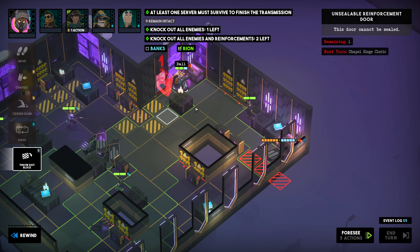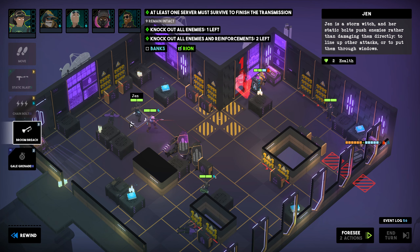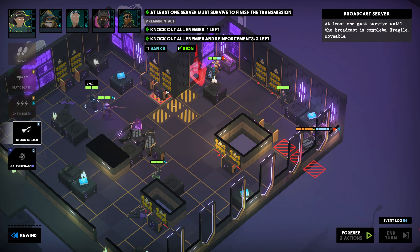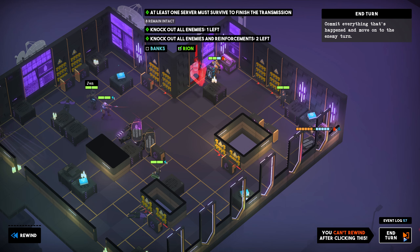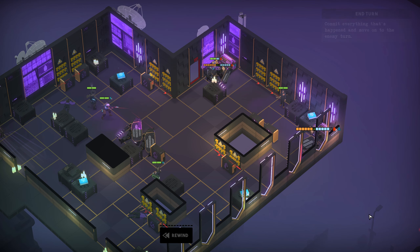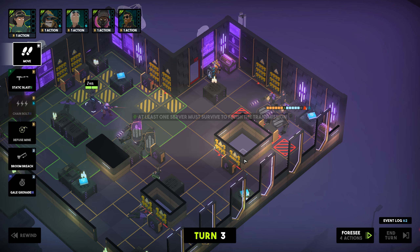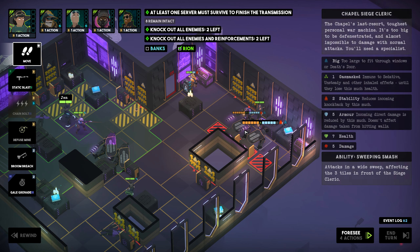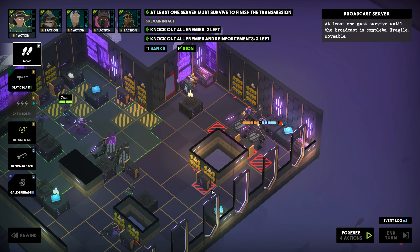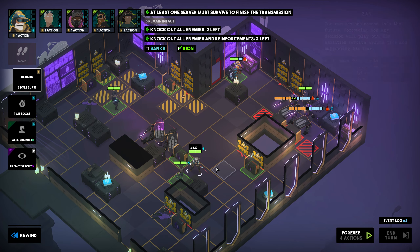Let's move Dal into the corner to have a bit more run-up on the next turn, and with Jen we can actually protect one more server here using her action to defuse the mine — yes, that is possible, although usually actions should be spent on attacking enemies. So then, it is turn three now and we are back up to two Siege Clerics, who have coincidentally picked the exact same spots as the two we had on the last turn. That also means our approach this time around won't be radically different.